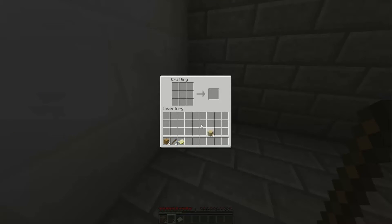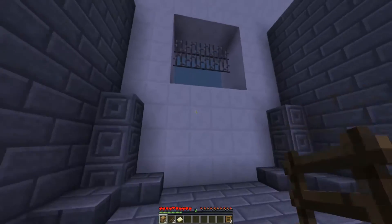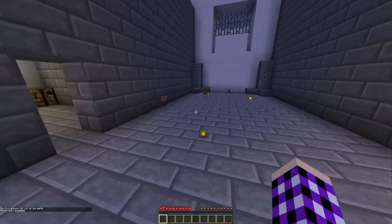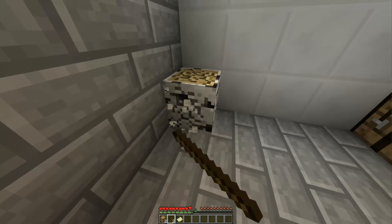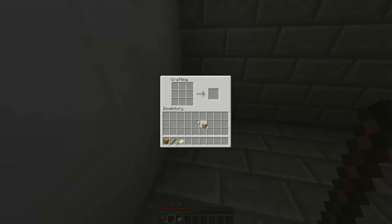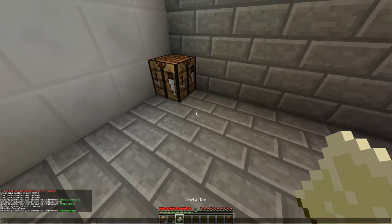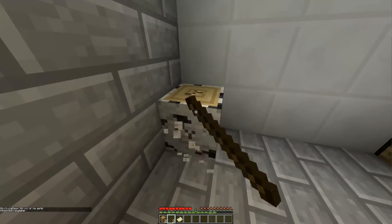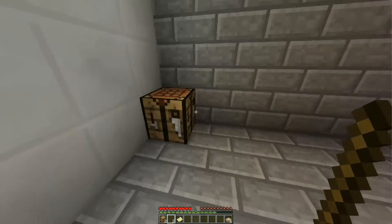Hmm. What if I make ladders — maybe? Could that possibly work? No, I don't think I can place them anywhere. Let me just heal myself. Let me break the wood again. Maybe if I make slabs? I don't know, it's weird. Maybe I make another crafting table? Can I do something with you? No, I don't think I can do anything. That's really interesting.